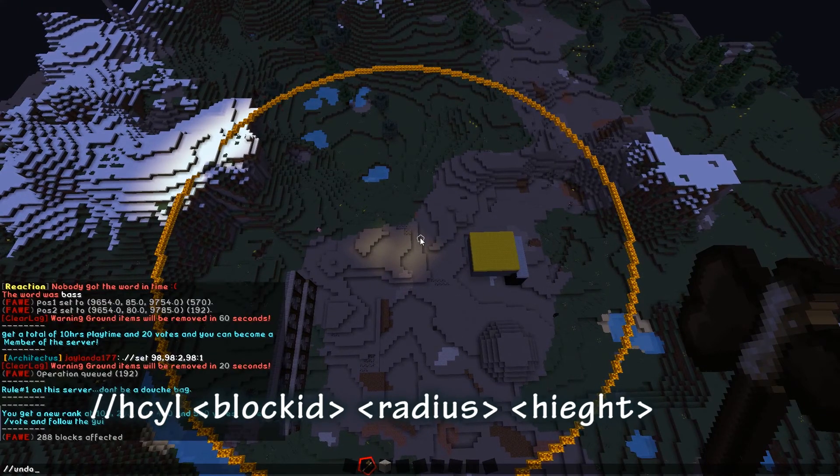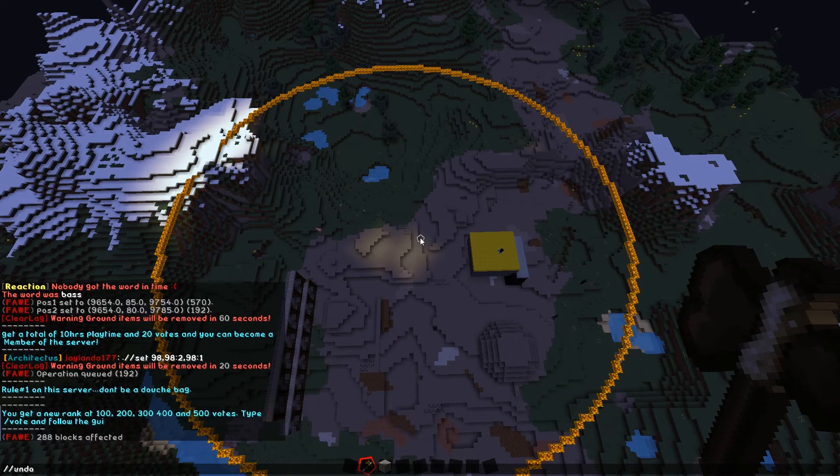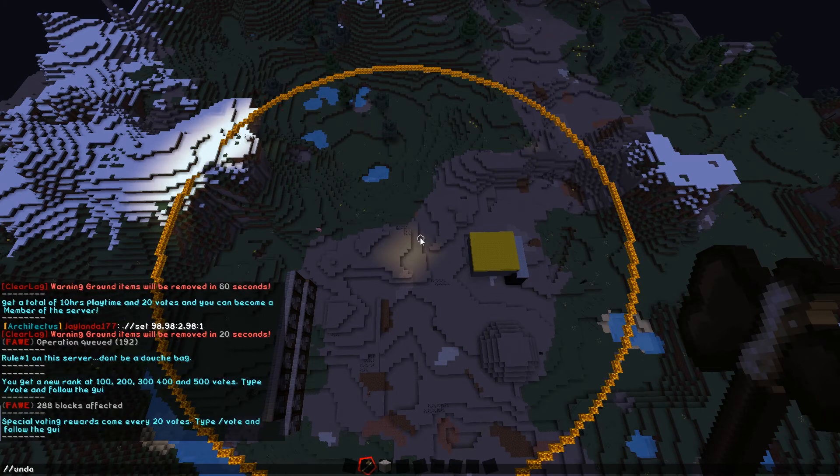This makes it so much better than looking up tutorials on how to build circles manually. I once built a space station in a Tekkit mod pack using WorldEdit — about a 100-block radius — and used the `//hcyl` command to build a torus shape. I'm pretty sure there might also be a torus option in the `//cyl` tool that we might try in a later episode.